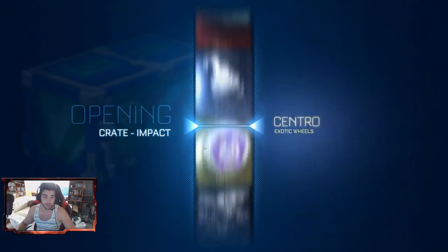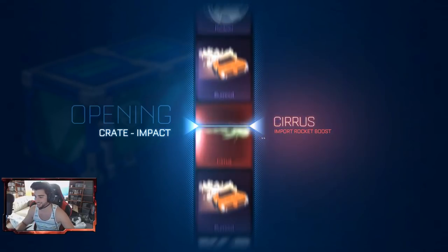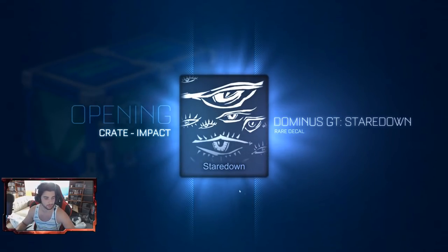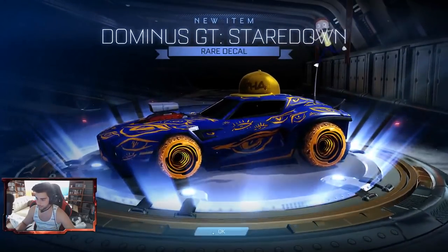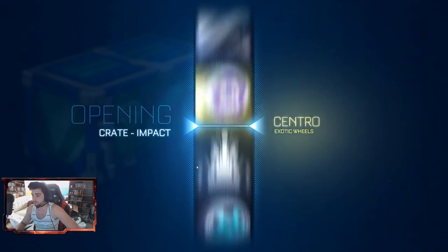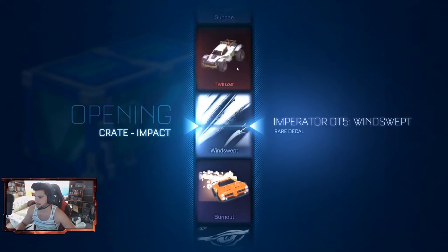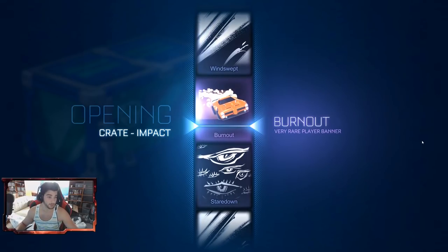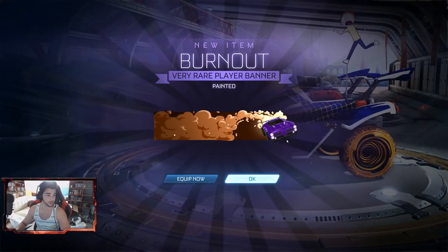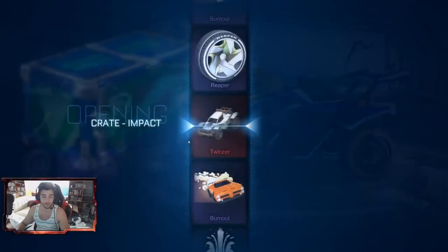To start off, we got the nice Burnout banner, which is great. Very rare is better for trade-ups. And then we got the Burnout a second time in a row here — we got it painted, which is actually pretty cool. I didn't know you could get this painted, but if you do, the Dominus is painted the color. So I'm assuming we got it painted purple, which is pretty cool. I remember they did that with the other banner too that had the Octane in it — so I guess that's the thing they're going to be doing from now on, which is pretty cool.